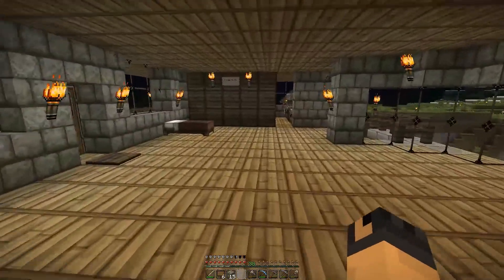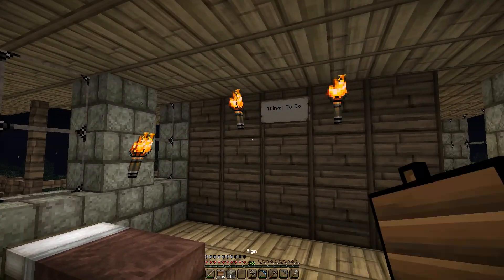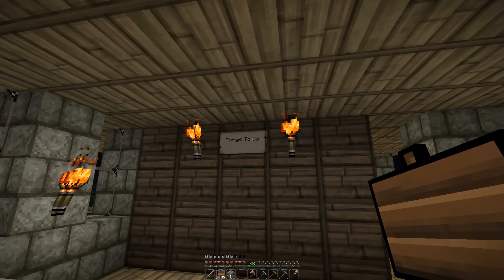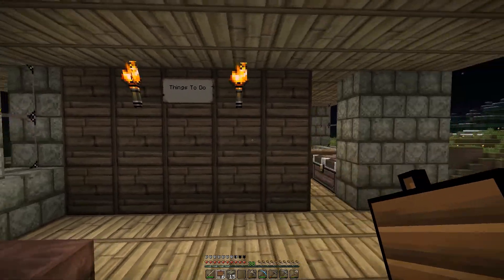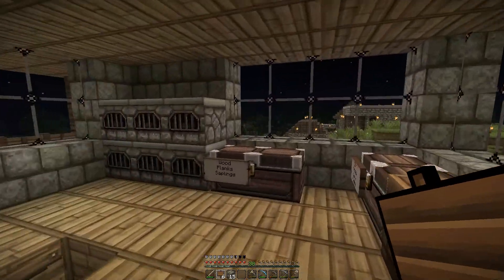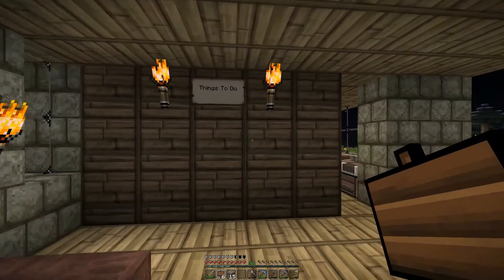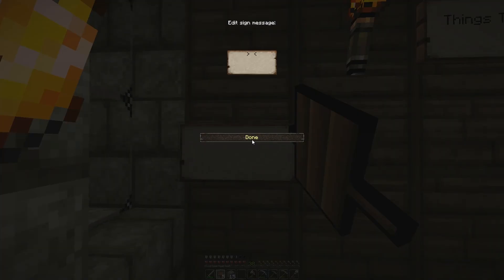So what I plan to do here is I've set up a little board here, or a wall, and I'm going to create a few signs here. I'm going to put a list of things to do so that perhaps each episode we can go through some of these items on the wall, just to make sure I know what I'm doing and just making sure to get things done.